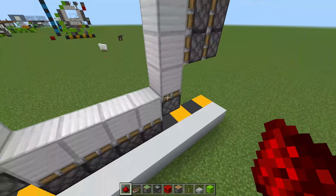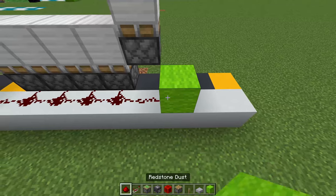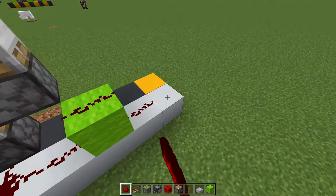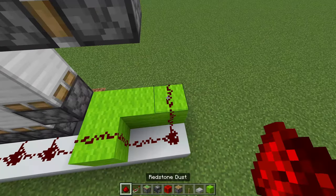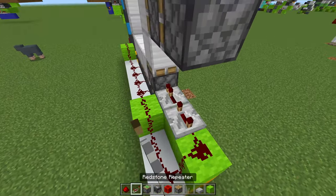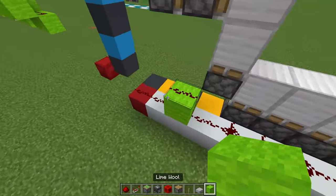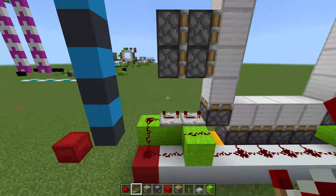Come around to the back of your door and place redstone dust along all of these. Two blocks up, dust on top of them, then dust going all the way to the end. Then on either side, put blocks up, dust on the end one, then two 4-tick delay repeaters going directly into the sticky piston. Replicate this on the other side.